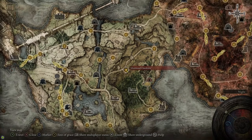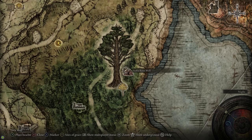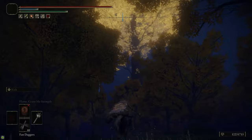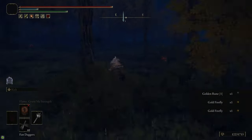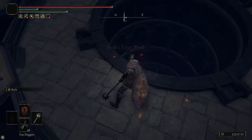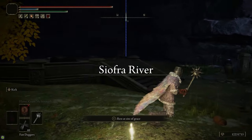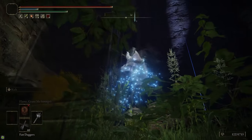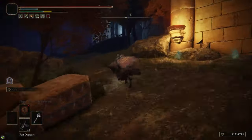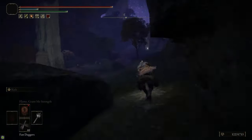Now we're going to head back over to the Mistwood on the east side of Limgrave. There's a circular structure — an elevator — right next to the Erdtree on the map that's going to take us underground to a place called the Siofra River. Run through the Mistwood on Torrent — be careful, there's a bunch of giant bears that are really strong, though you can outrun them. Inside the little building there's an elevator you can ride down. Once in the Siofra River I just run through on Torrent; there's obviously a whole bunch of loot and cool stuff to check out, but I didn't need any of it for this guide. You can avoid fighting the giant crab by staying on the right side of the little stream.